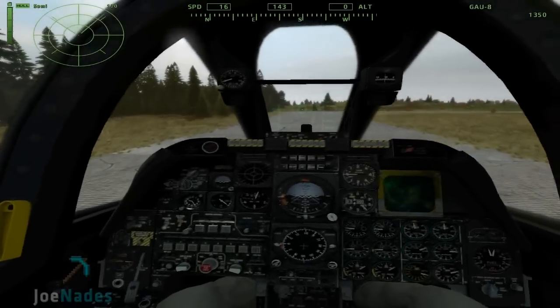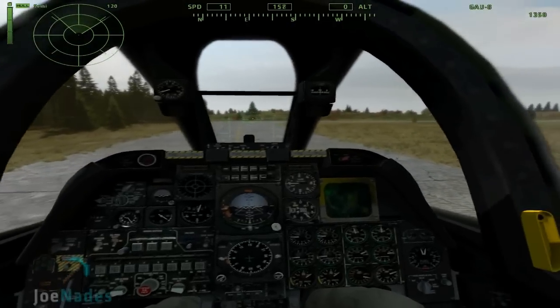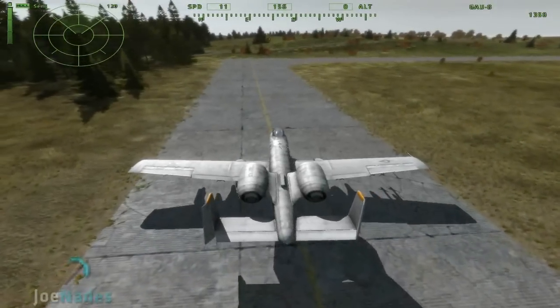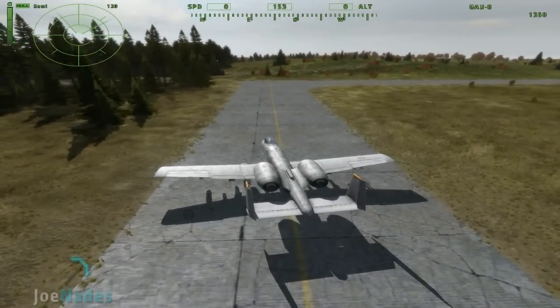You may be wondering how I'm turning — X and C is how to turn on this game. That'll give you basic rudder. So you can turn left with X and right with C.